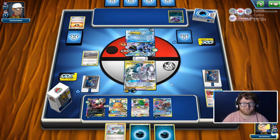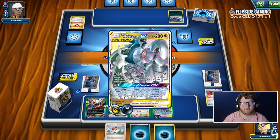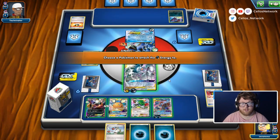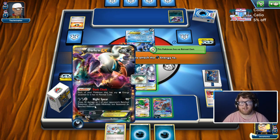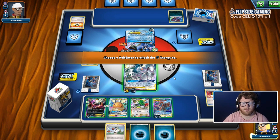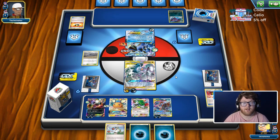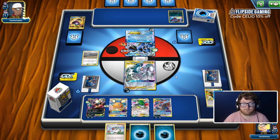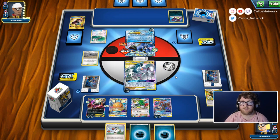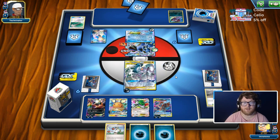So two energy here. To be on the safe side in case they use Hammer or something, we can put an energy on the active — or we just want to draw into a Double Dragon Energy but it gives us an extra out. They could use Enhanced Hammer or Team Flare Grunt — we don't exactly know what they have. We have free retreat because of Dark Ride EX, so it's fine to just attach to the bench. We have Chaotic Swell so they can't drop a Silent Lab. There is the Enhanced Hammer and a Field Blower — they could actually drop a Silent Lab and just ruin our day. Chorus for five — so that was the supporter they were holding.